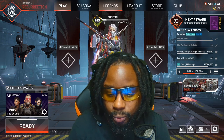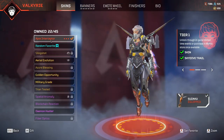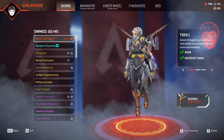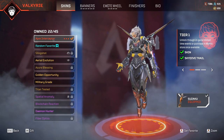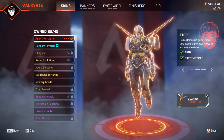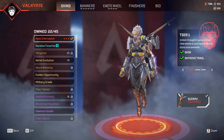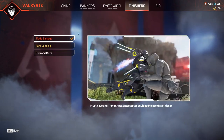I went over to Legends, clicked Valkyrie Interceptor — the prestige skin for Valkyrie. I like tier one over the other tiers, but the finisher does work with any tier of the prestige skin. Go over to the finisher.